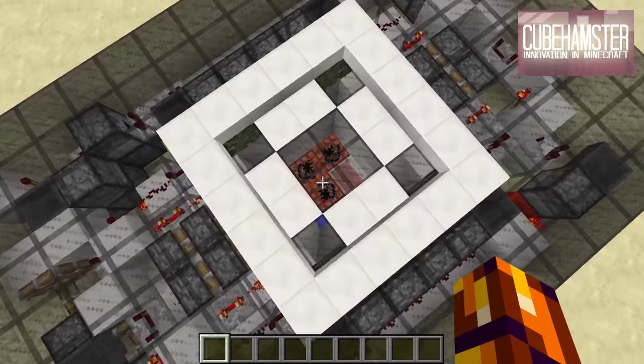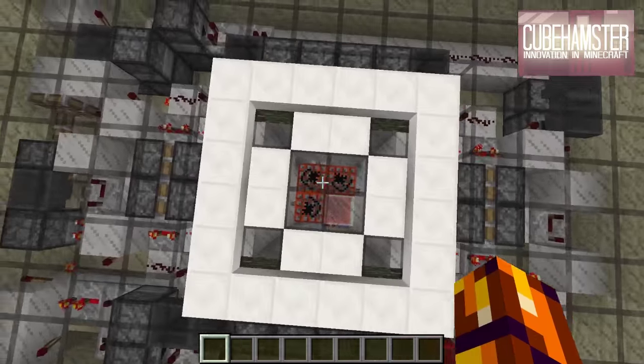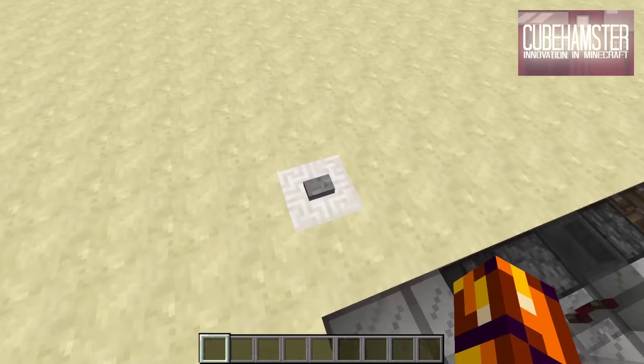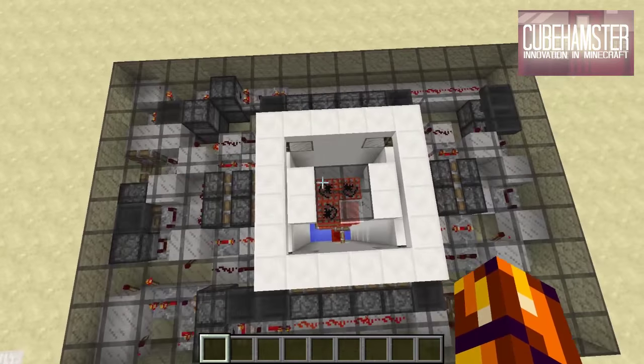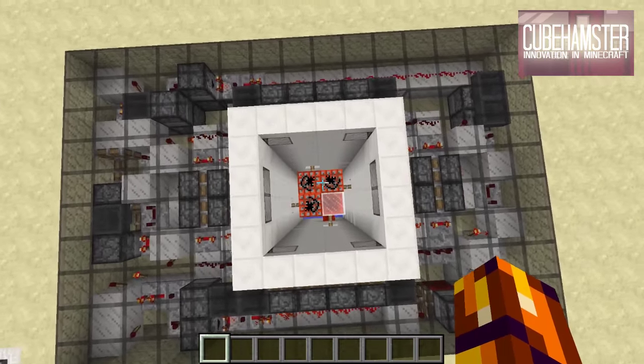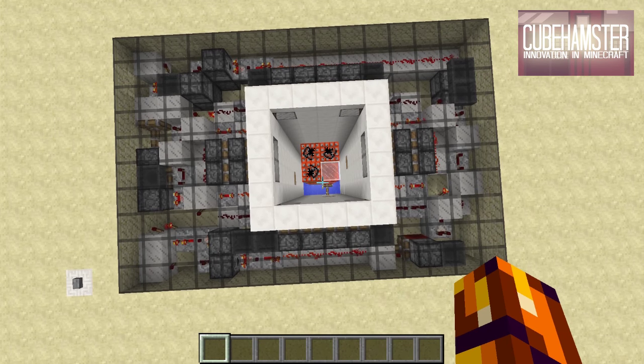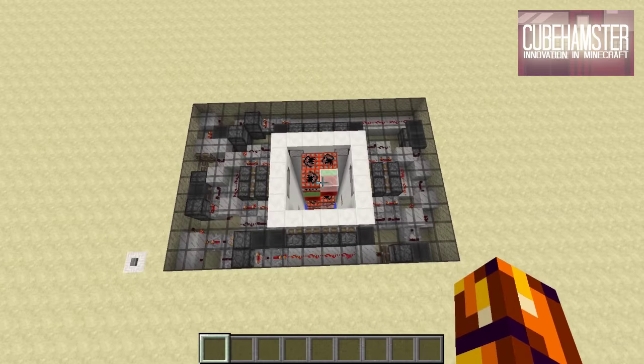This is essentially a missile silo — it has a missile holding bay. The missile is being held by pistons, and when I press this button, hopefully the pistons will retract one by one and that redstone block will be inserted, and this thing will start flying upwards.